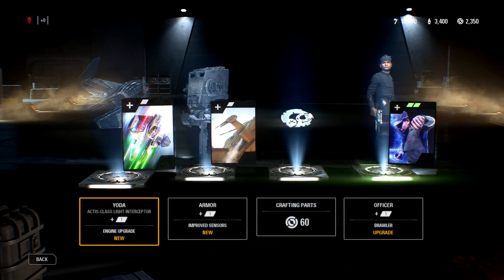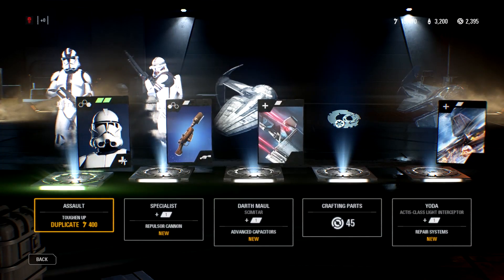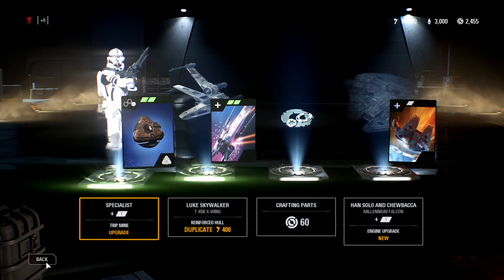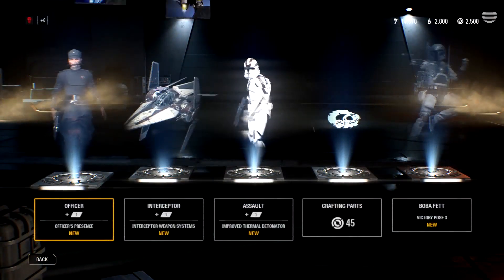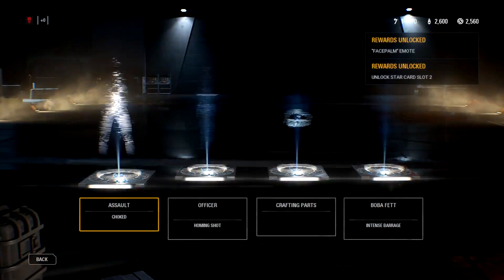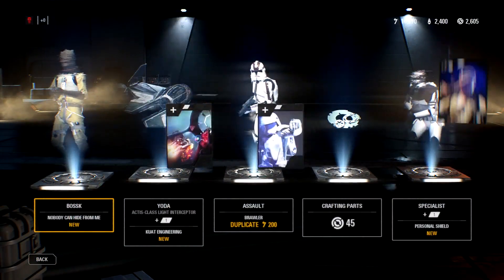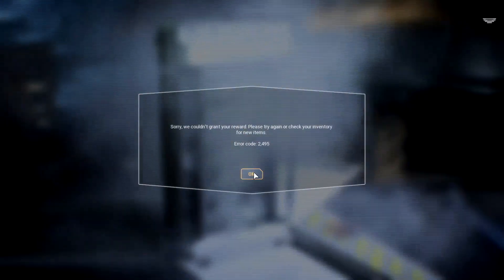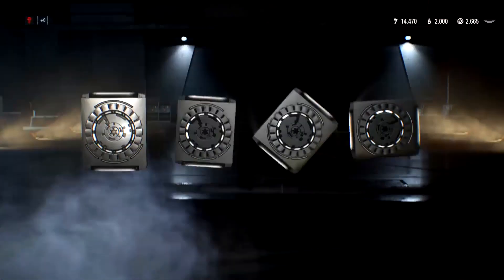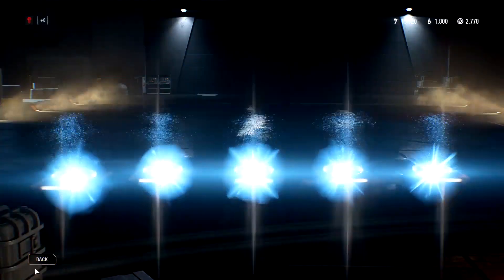Once all was said and done, opening 60 crates we ended up netting about 15,800 credits based on duplicates and those five small credit bundles. We netted about 3,000 crafting materials from the guaranteed crafting bundles in each crate. The tale of the tape: it's not worth it. To put that in perspective, a third of the white cards we opened were duplicates, but the credit refund from those duplicates was only enough to almost buy us four crates. That is a really, really bad payoff.